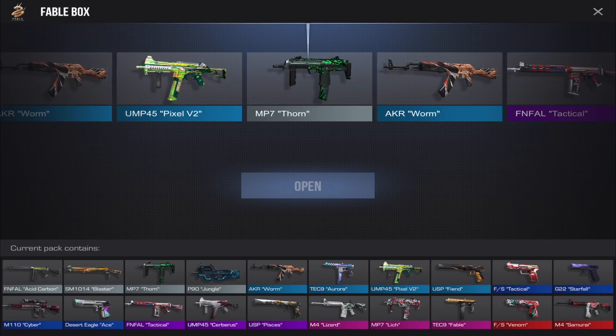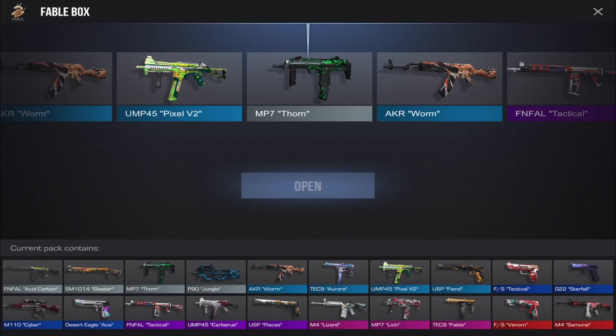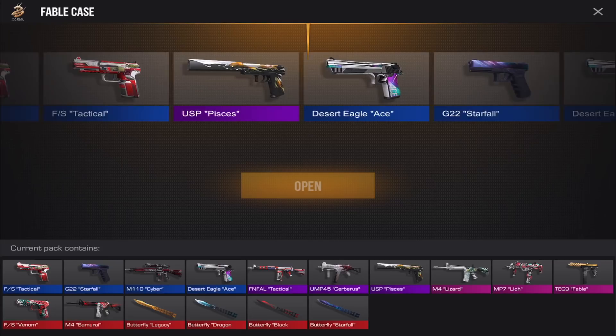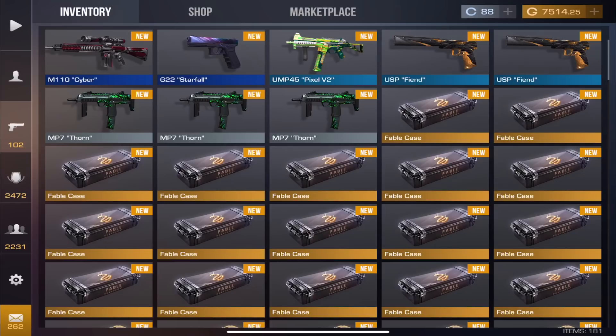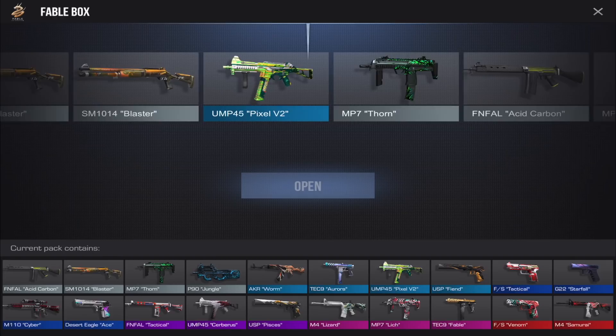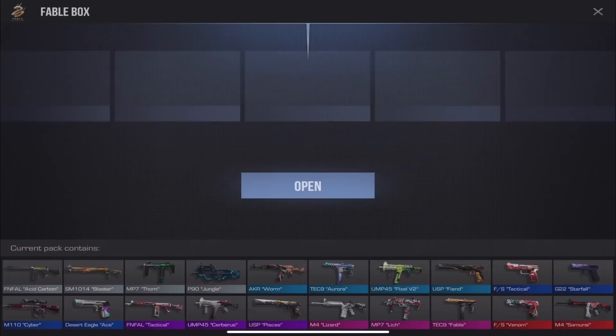Opening one more — we got another Thorn. Let's open one of the higher-tier cases. The ratio is like three to one since I have about 20 or 25 of these. We got Starfall — that's lame. We've gotten two blues out of the higher-tier cases. Continuing with boxes: getting Pixel, then Thorn again. We're probably going to get a bunch of commons out of these boxes.